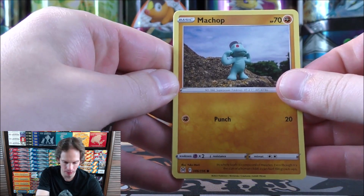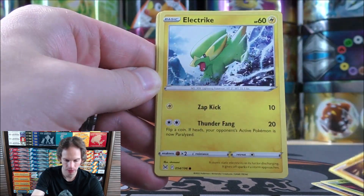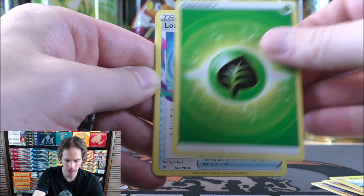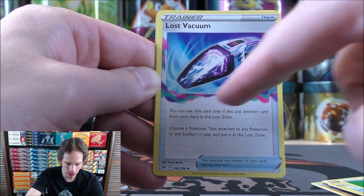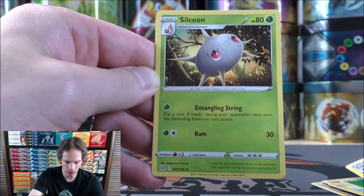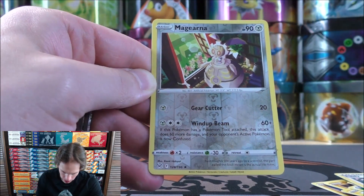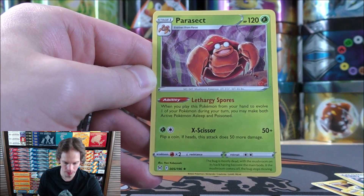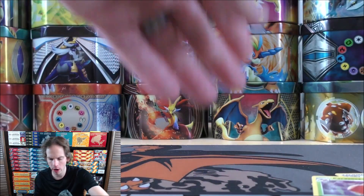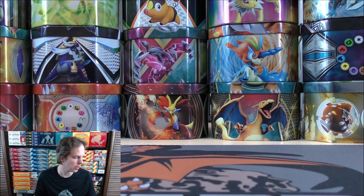Machop starts the final pack in box one, followed by Pikachu, Phantump, Snom, Electric-type, Grass-type Energy, Lost Vacuum — of course the Lost Zone was reintroduced in this set, and any card that talks about the Lost Zone has those colors around the artwork. Then Silcoon, Lady supporter, and a reverse holo of a Magnerna which is a rare. The final card is a Parasect. Two rare reverse holos out of four packs, plus that Lucario V — three decent pulls from box one.